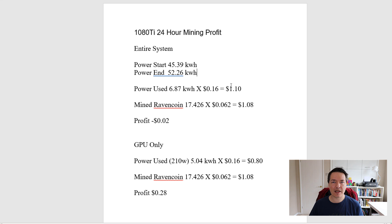In the UK I pay about 12.5 pence per kilowatt hour - you can check your electricity bill to see your costs - and that equates to about 16 cents per kilowatt hour. So 6.87 kilowatt hours times the cost gives us a running cost of $1.10. Our earnings: we mined 17.426 Ravencoin and at the current dollar price of $0.0062 - which has actually dropped 10% down from yesterday - that gives us earnings of $1.08. So over this 24-hour period, considering the entire running costs, we actually lost 2 cents.